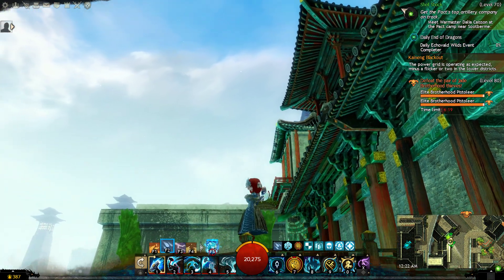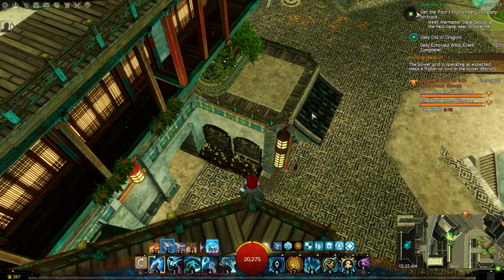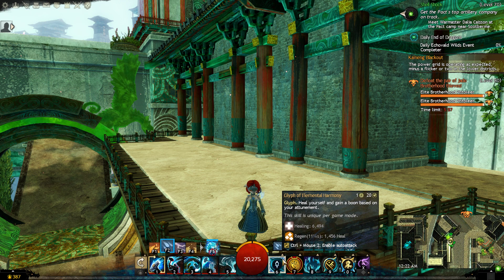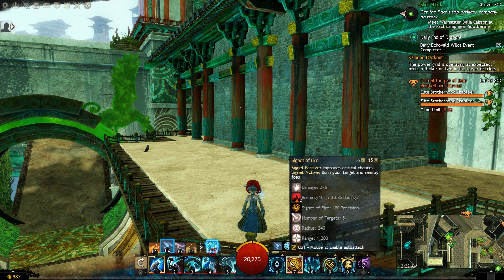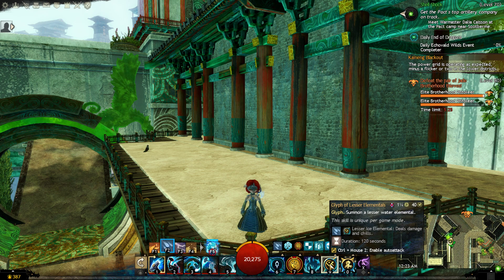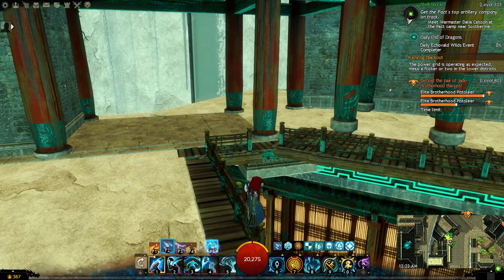Now to test how this build goes. I'm in New Kaineng City above this hero point. Before I start — I almost forgot — let me show you the selectable skills. We're using Glyph of Elemental Harmony to heal and gain a boon based on attunement, which is regeneration since we're in water. We're using Signet of Fire to improve critical chance and optionally burn foes. We're using Shattering Ice — successful attacks trigger an additional strike on nearby enemies applying chill, with increased duration near our water sphere. And we're using Glyph of Elementals to supplement our damage output.